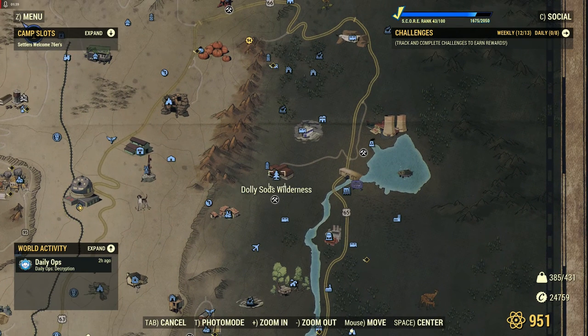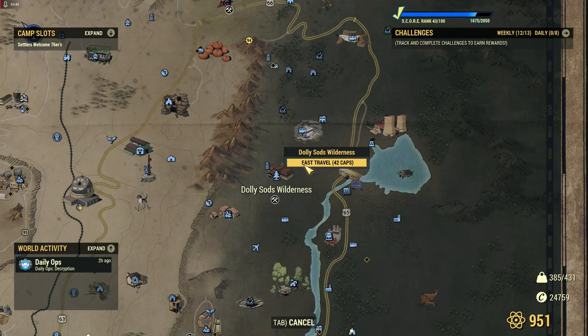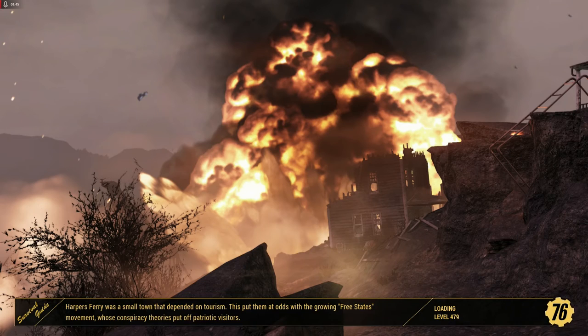The next two places are not for low-level players. The first one is Dolly Sods Wilderness — there are three locations there with ticks.